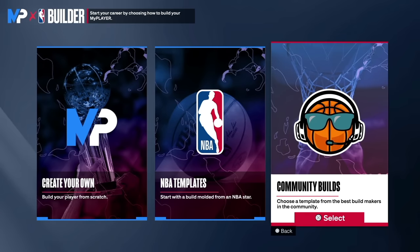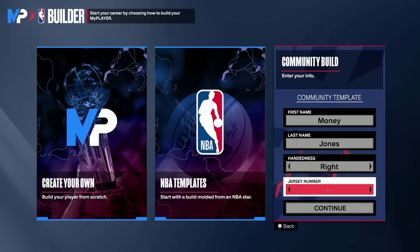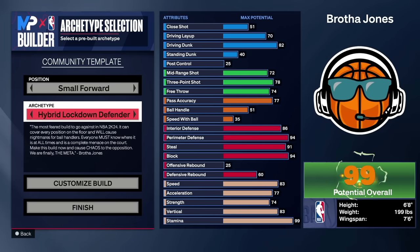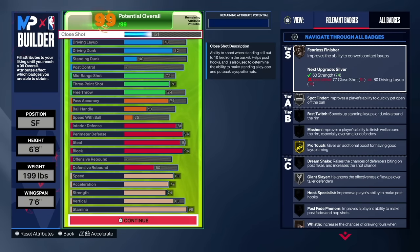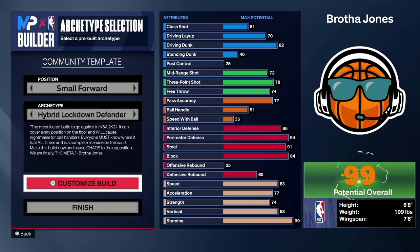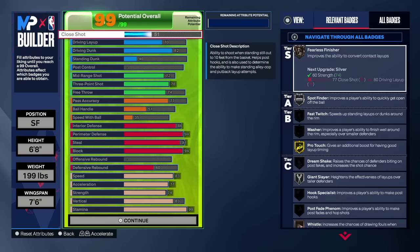For the first build, we're going to start off with my community build — the 2K-verified Hybrid Lockdown Defender. This is one of the creator builds. I'm always going to pick my hybrid lockdown as a top five because it's one of my personal builds. This build covers every position on the floor and will be a nightmare for ball handlers.